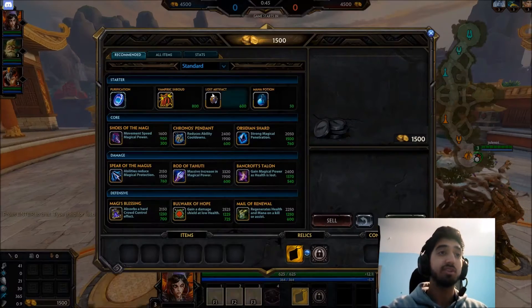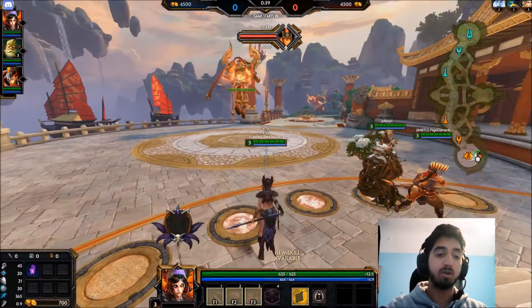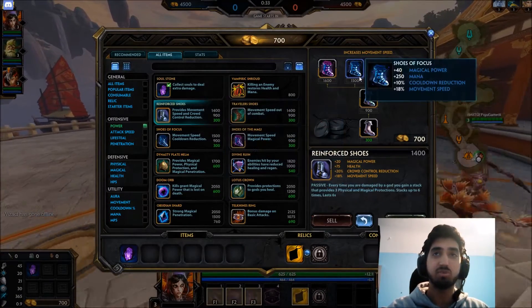Alright, new guard - no idea how you're supposed to build it. I'm guessing a soul stone would be nice due to the passive. I'll go over abilities once we have bought our items. Of course there are no popular items, or do we go straight to cooldown boots?